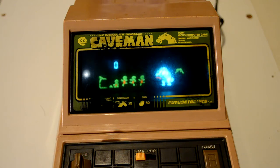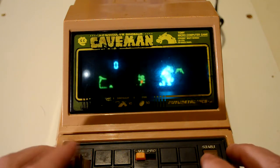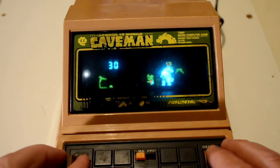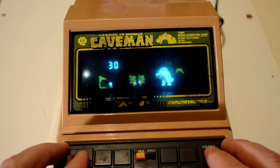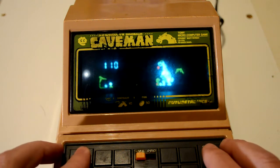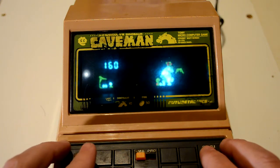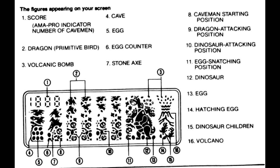We start off with a number of lives, and in the amateur game it starts off pretty easy. You can throw your hammer to knock the dinosaur out. Once the egg starts to flash it means you've got it - you can usually pick up two at a time and start to fill the cave. It's quite easy and gets you into the swing of things.